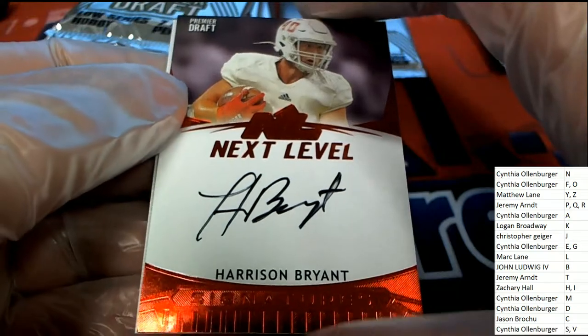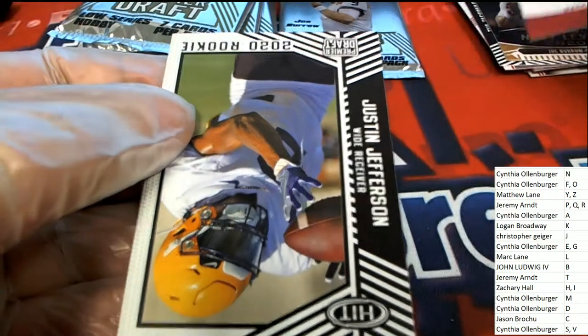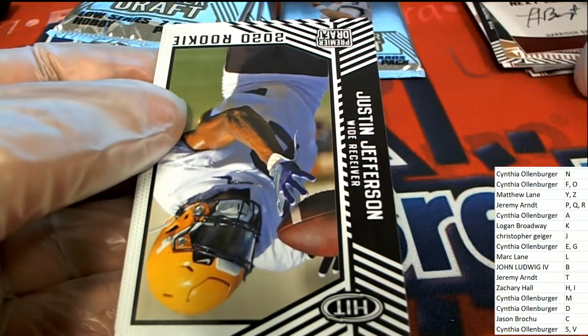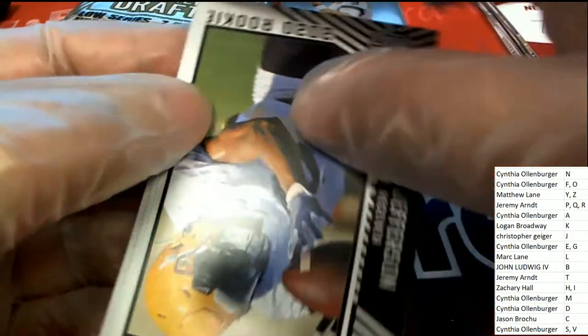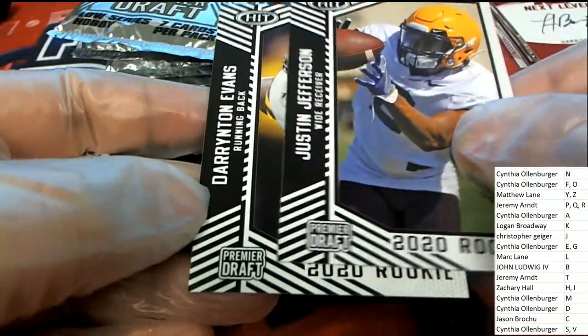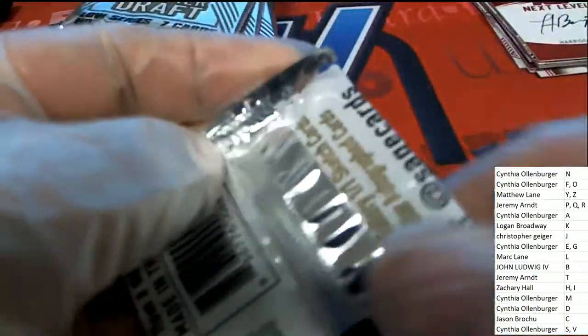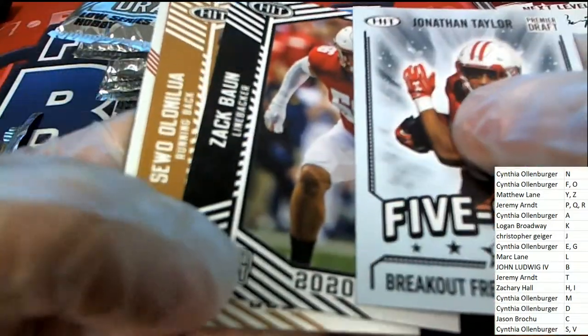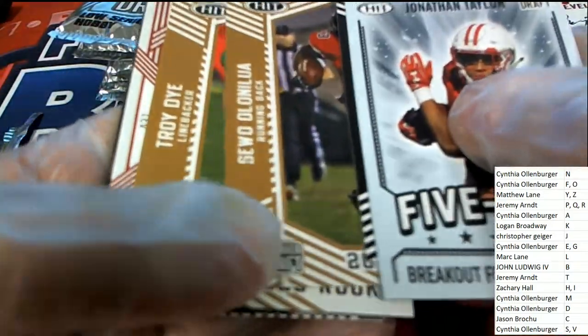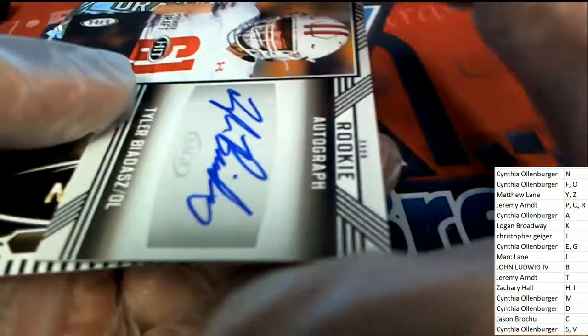Z man, there you go — there's a Harrison Bryant. Nice next level auto. Congrats, my man. The next autograph is going to T owner, the defensive lineman rookie.